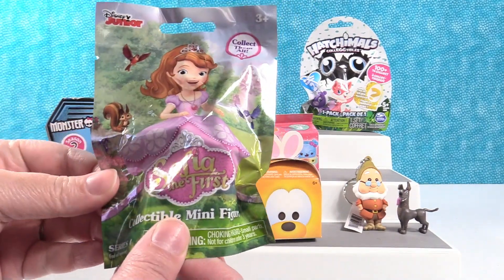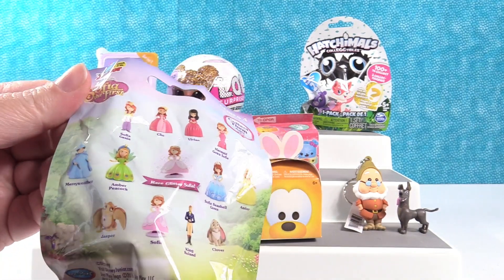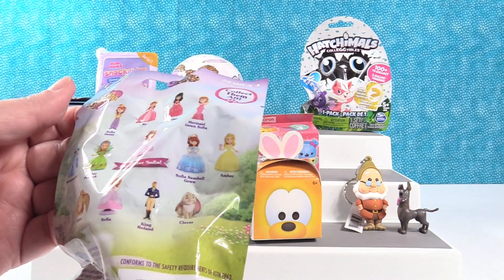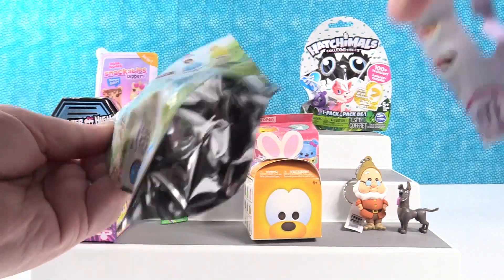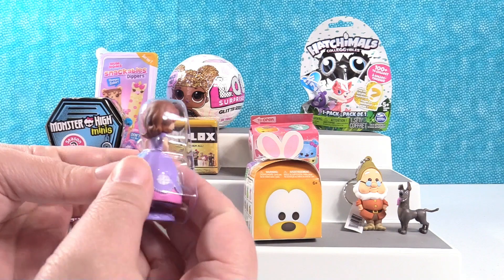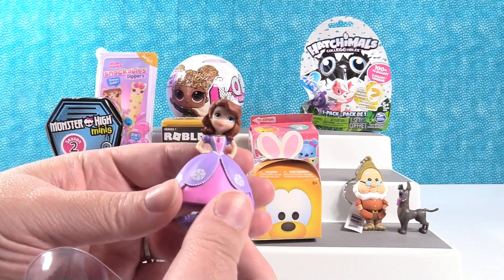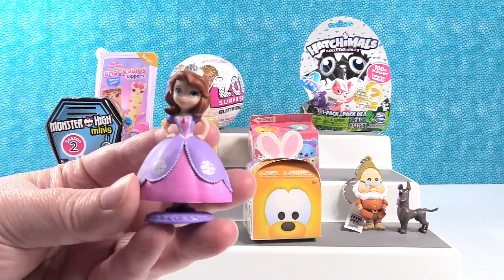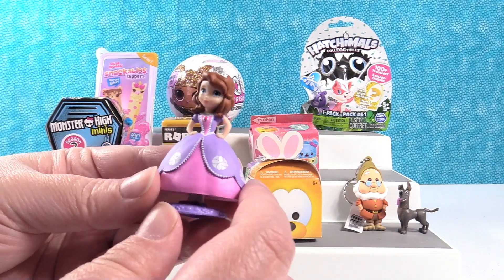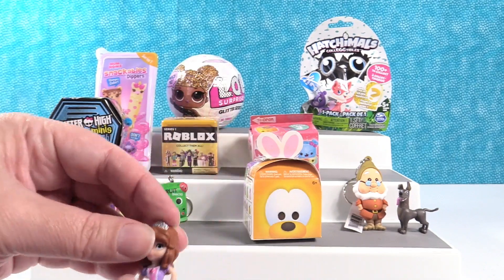Let's open the Sophia the First Series 4 figure. These are the figures we can get in Series 4. Today I would just like one of the Sophias. It looks like there are five different Sophias you can get. I got one of the Sophias - this is just regular Sophia. She does not want to come out of her little plastic bubble. There is Sophia in her little purple and pink dress looking adorable. That would be hard to walk in that dress - look how small her body is and how big the dress is.